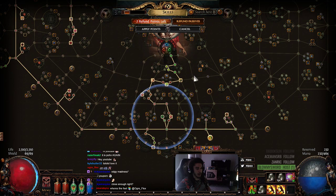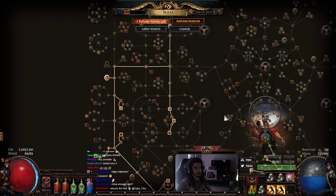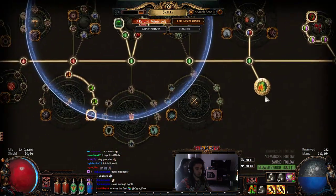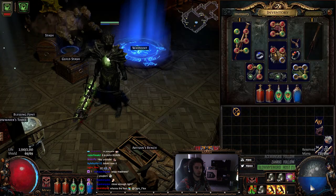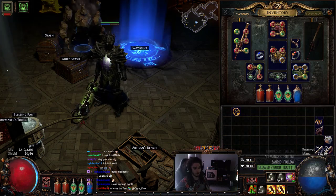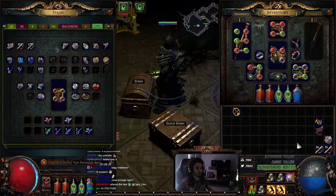Our tree is going to be pretty tanky — you'll get around 7 to 8k health. You'll also have a ton of armor because currently we're going to use Grace and Determination until we figure out something else. The reason I say Grace and Determination is you don't have many offensive or chaos auras available. We do have stuff like Despair, but we're just going to use a Witchfire Brew.